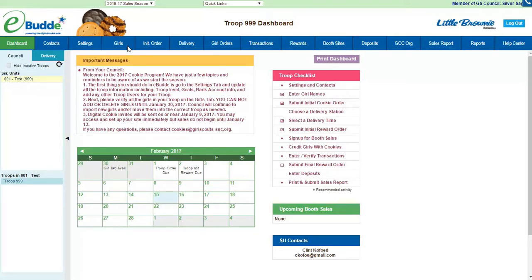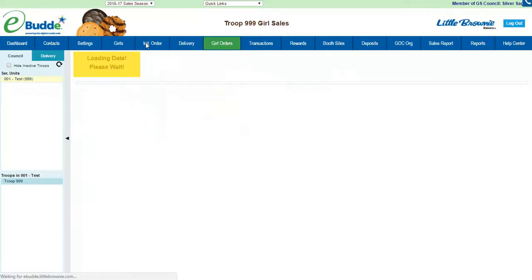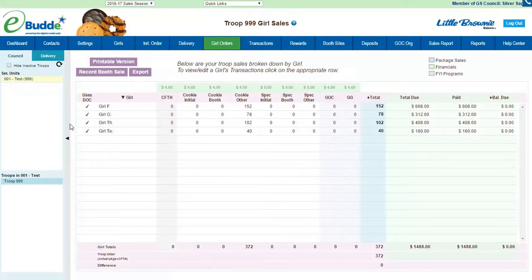First thing we're going to do is log in to eBuddy. Remember that now everything we do works with the girl order tab — the initial order has been locked and everything has been transferred over to this. Most of you will see your initial order listed under cookie initial and special initial. Mine has been put in cookie other just for demo's sake.